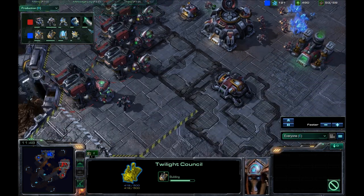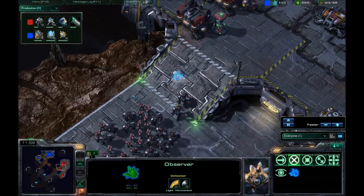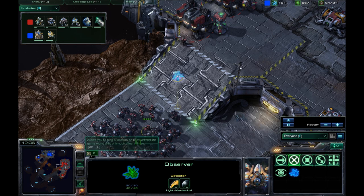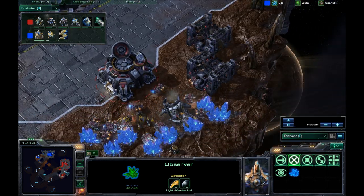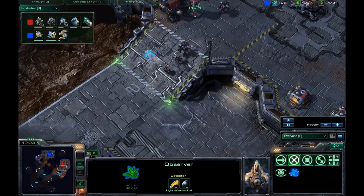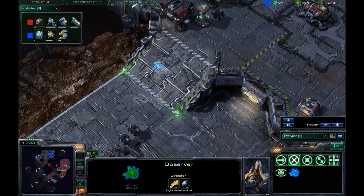I am going for a weapons level 1 upgrade along with combat shield. The engineering bay is now up. The observer is here — I don't think I saw him. Usually when I spot an observer, I drop a scan and destroy him almost instantly. I don't know if that's really worth it, but I don't like observers, so I'm willing to sacrifice the scan to get rid of them. I must not have seen the observer there.